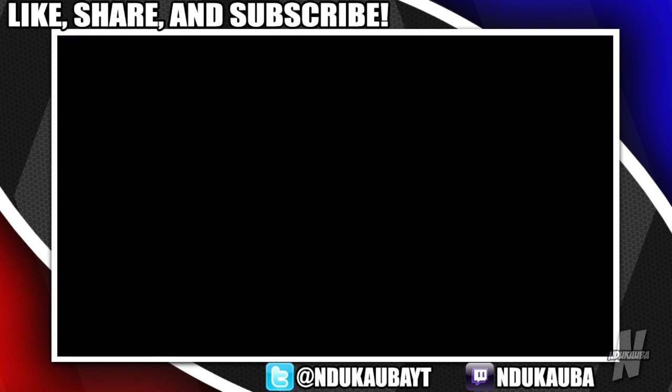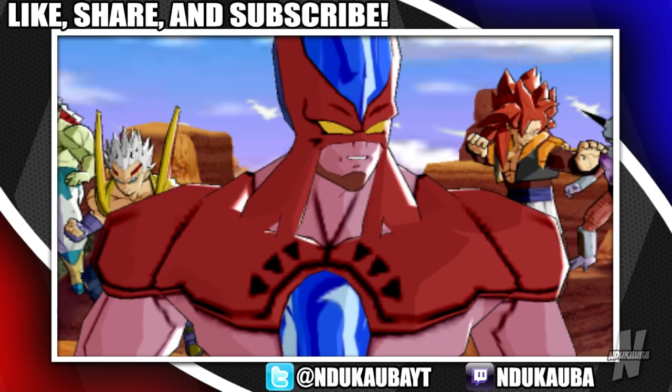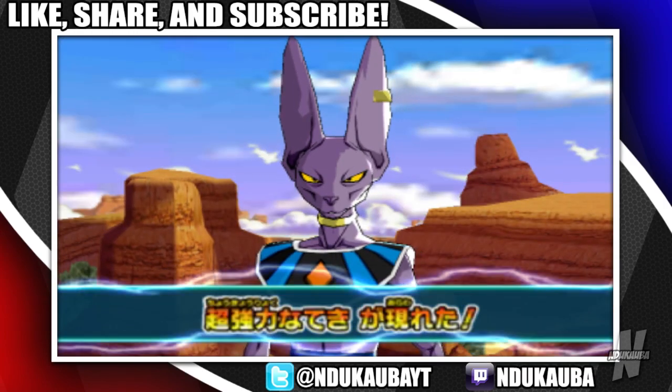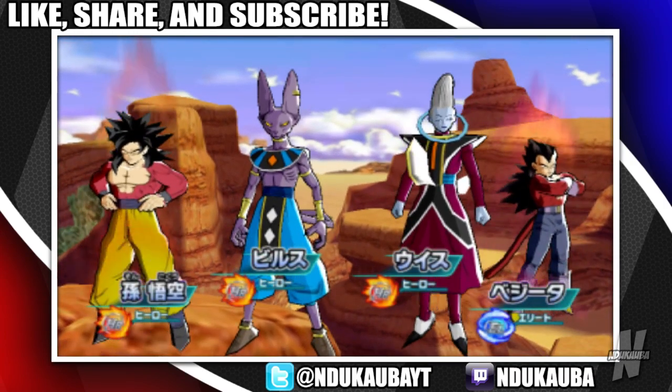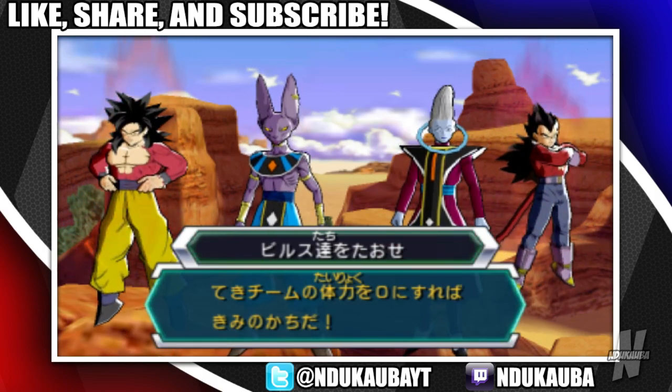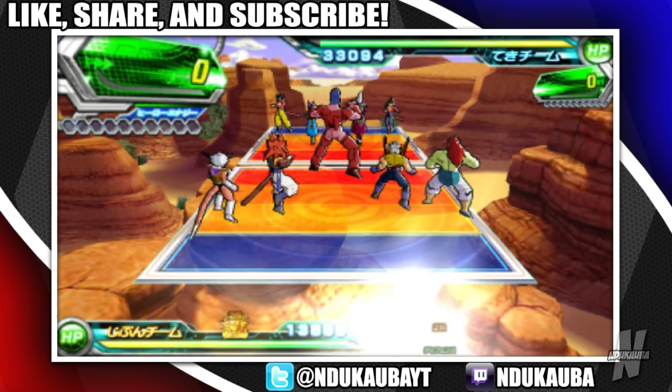Y'all don't understand — I got utterly decimated by Super Saiyan Blue Goku and Vegeta. That was horrible. Beerus is the god of destruction and Whis is an angel — why are they not coming down from the freaking heavens? This game actually hates me.